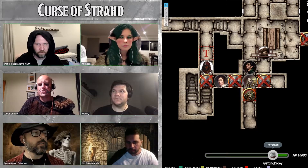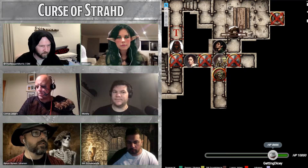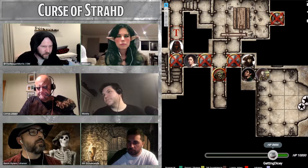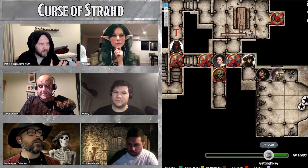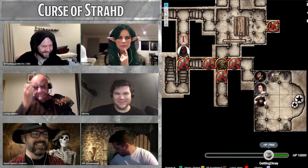Previously on Getting Dicey: the party decides to check out a potential room before heading further. Inside, there's a wide alcove in the eastern wall containing a painted wooden statue. In his right hand, he's holding a smoky grey crystal orb emanating a little bit of light. Someone suggests giving it a tap or a knock, but warns: don't touch it.